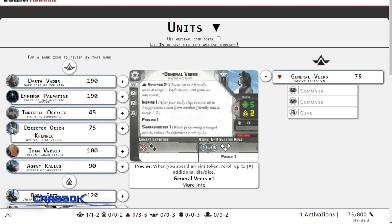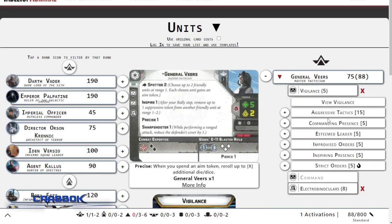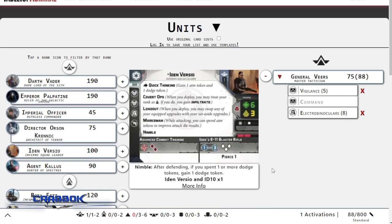Veers hands out aim tokens, which makes him super awesome. I'm going to give him Electro Binoculars and Vigilance. Vigilance is a cool card - not absolutely crucial for this build, but I think it's going to help. I'm not running any Jedi in this build. Veers is just as survivable as a Jedi without a dodge token, considering he's got red defense dice and no surge for defense, but he has surge for offense. Veers is actually a pretty good shooter with sharpshooter, pierce 1, range 3, surge to critical. He also has inspire, so he can help get rid of suppression. He's an incredibly good commander.